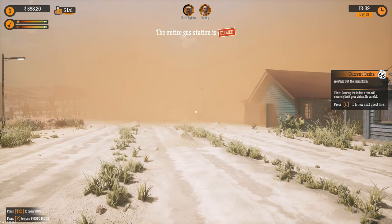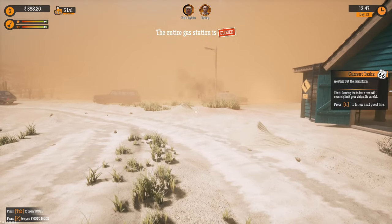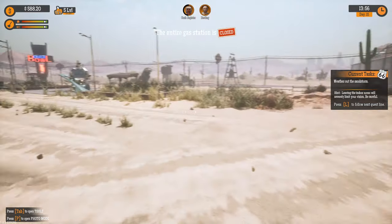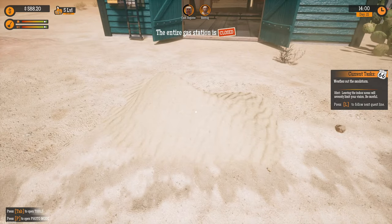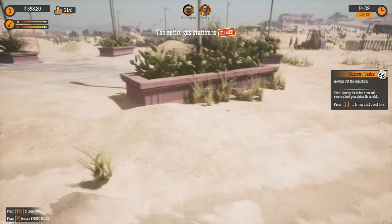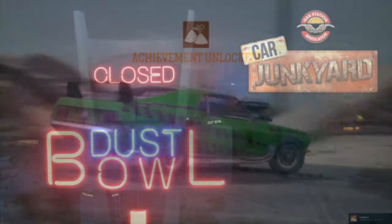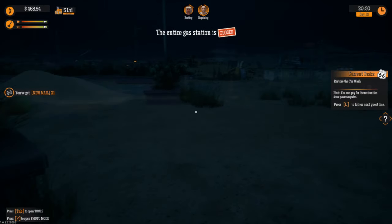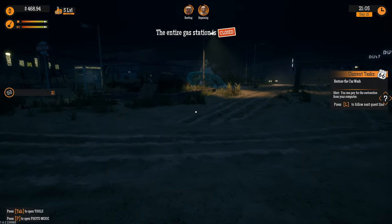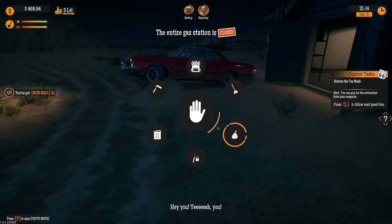Oh look at that — oh no! That tornado is destroying the road, don't hit the cars! We need to remove these piles. Achievement unlocked: The Sandstorm. We've unlocked the junkyard! There's a long video about junkyard content — but alright. The entire gas station is still closed, and that guy drove all the way down here anyway.